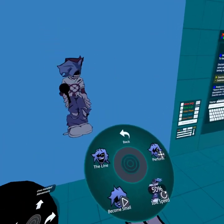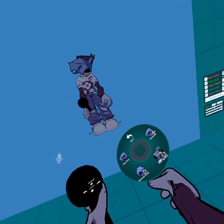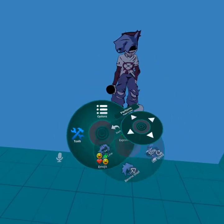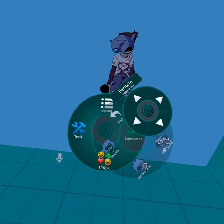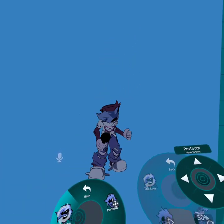Some people are wondering how to do this — you have to call up the performance menu. You can pull up another menu; if you haven't noticed, go to Expressions, do that, and then it starts.